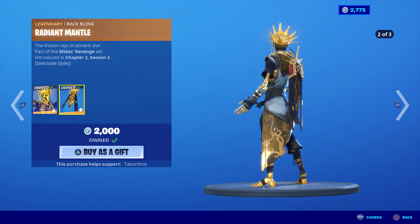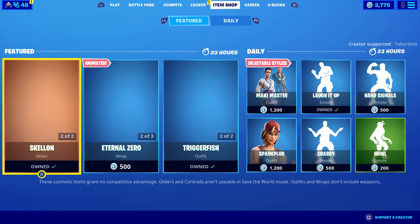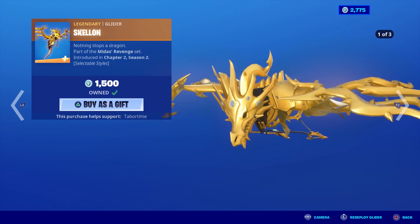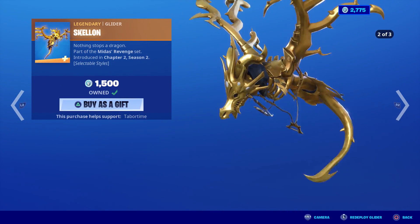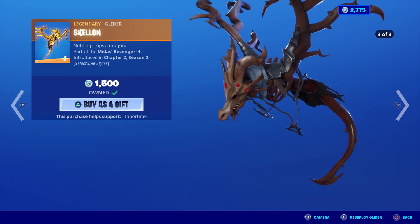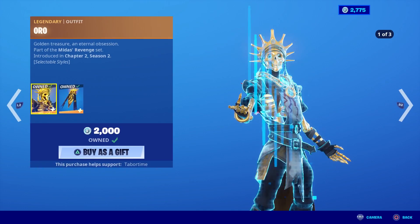The back bling should be a selectable style, as it is in this case. I never did figure out how to say this — Skelon or Skelion — but this one also has three different styles, which is a steal for 1500. I actually did a full review of Oro and Skelon, so check that out.